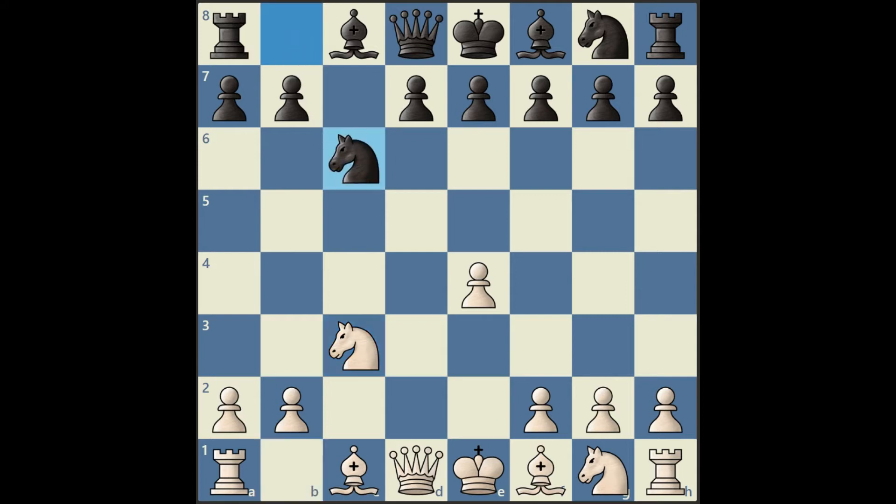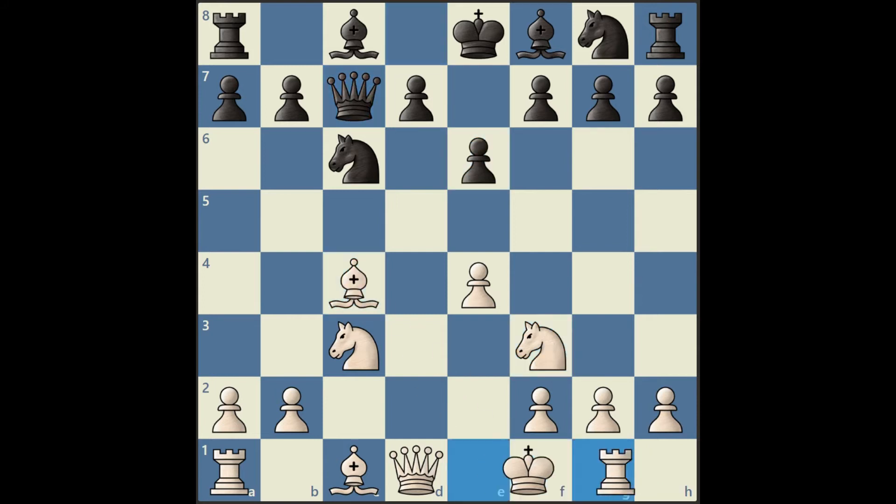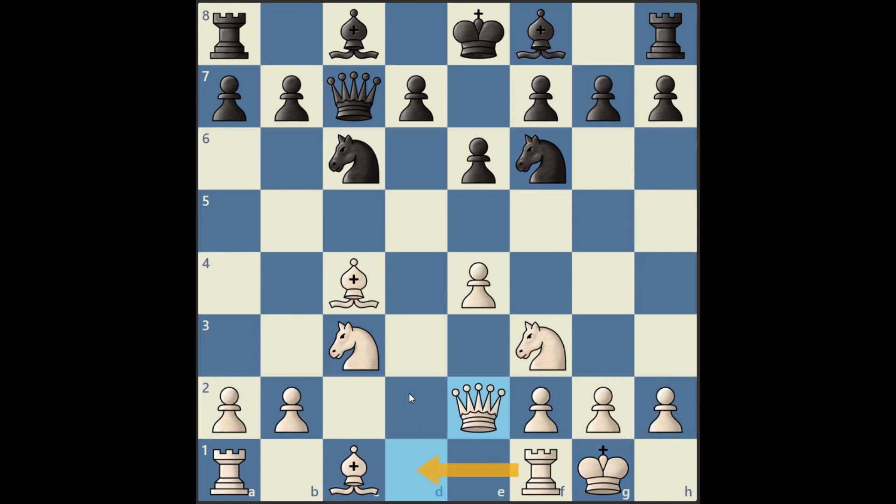Black now develops with knight to c6, we have knight to f3, e6, bishop c4, queen c7. White now castles the king to safety, knight f6, and now queen e2, and black now plays the aggressive knight to g4.